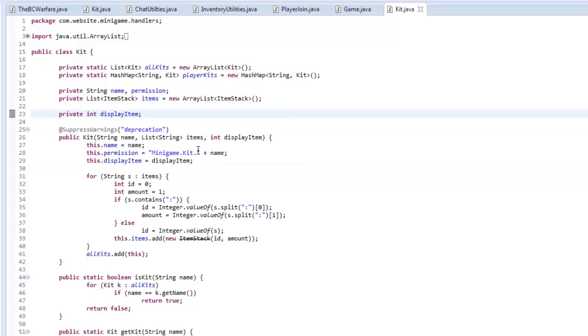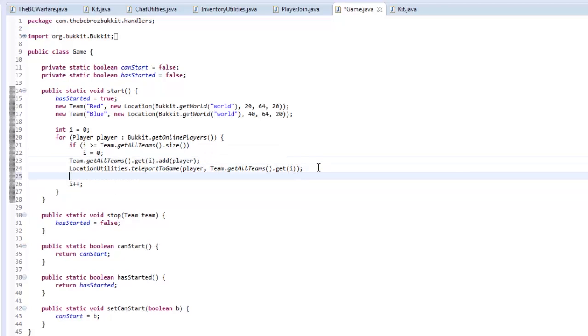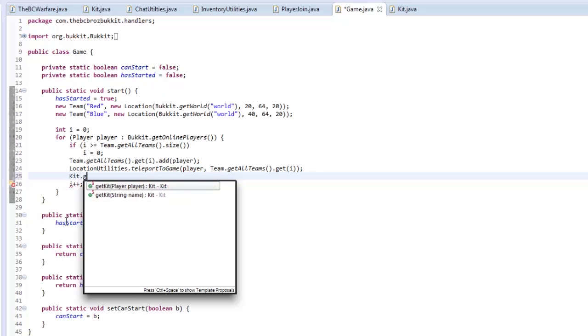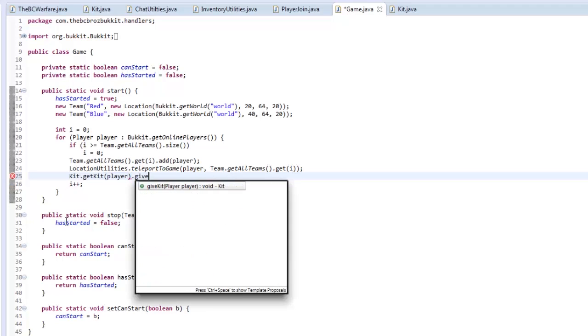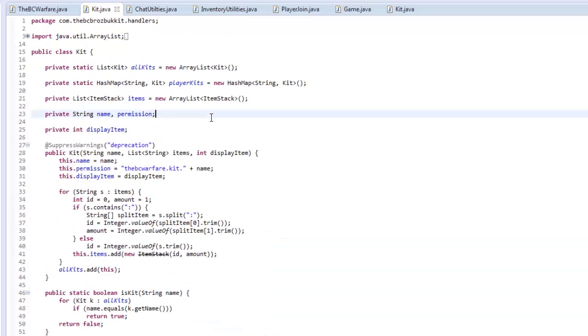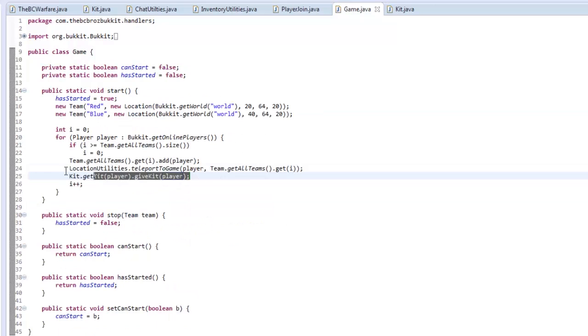So anyway, when the game starts, in our game class, before or after we teleport them to the game, we need to give them a kit. So we type kit.getKit for the player and then .giveKit(player). In the getKit method we return the player's kit, and if they don't have a kit, we return the default kit so they always get one.